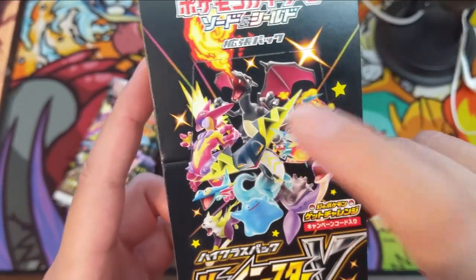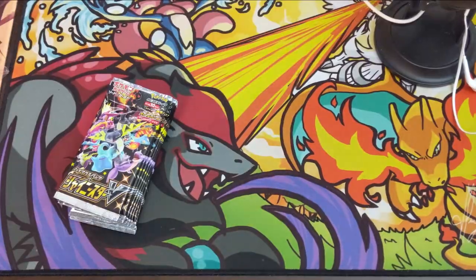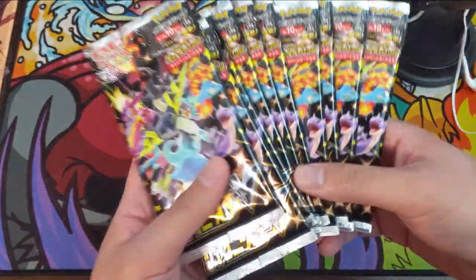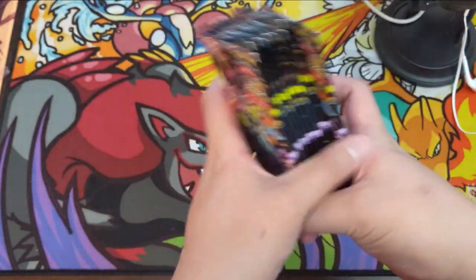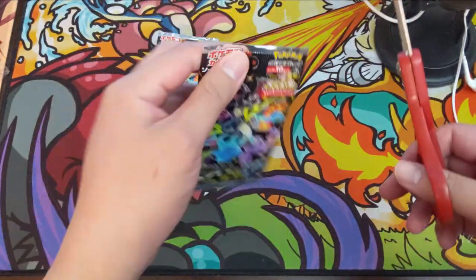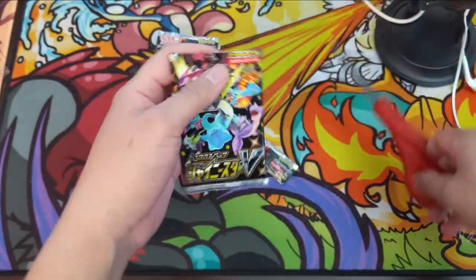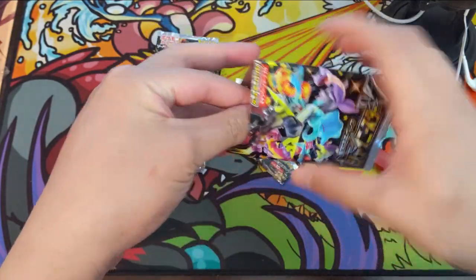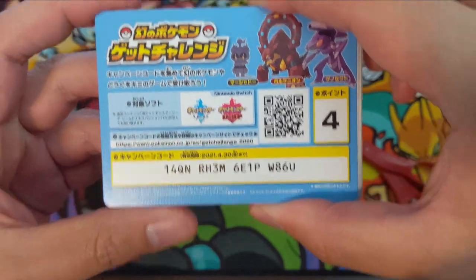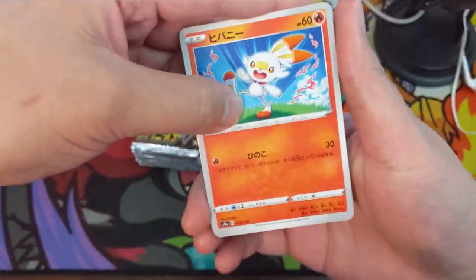So, Shiny Star V — what are we looking for? The new Charizard hunt has begun, and that includes the shiny Charizard V Max. These come with 10 packs. I haven't watched too many videos of this, but in Ultra Shiny GX you usually got like two regular shinies and one shiny GX, so we'll see if they have a similar ratio for the V and V Max.